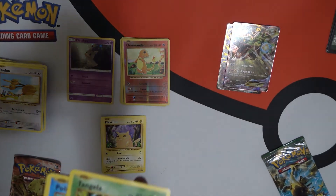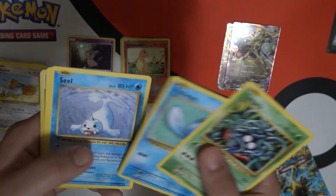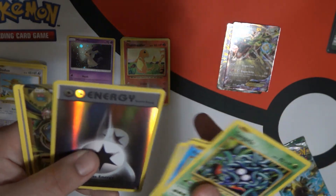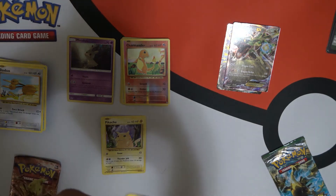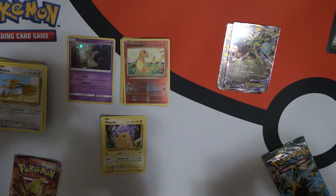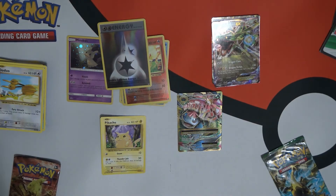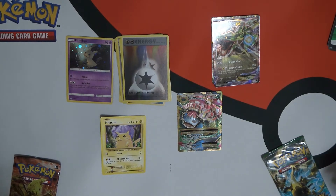Tangela. Poliwag. Seel. Magikarp. Energy. A Mega Venusaur EX! It's like an ultimate — well in Yu-Gi-Oh it would be an ultimate rare but I don't know what it would be called in Pokemon.